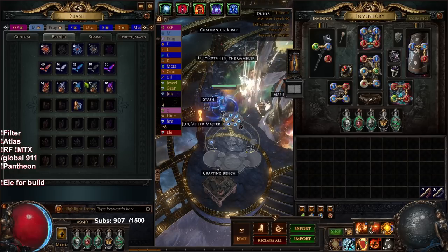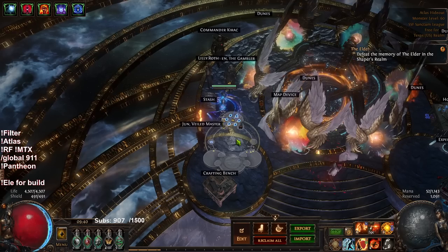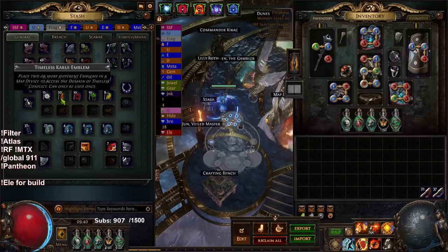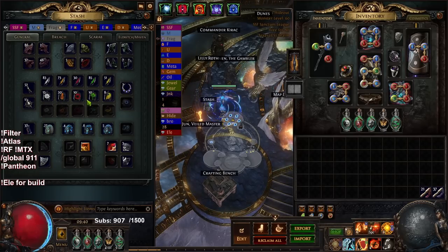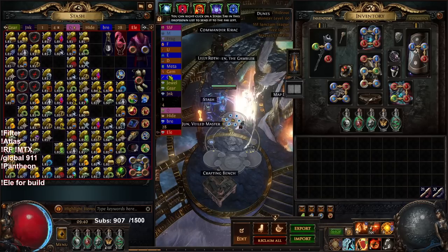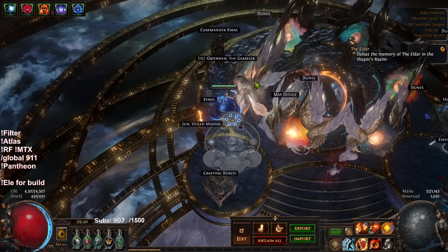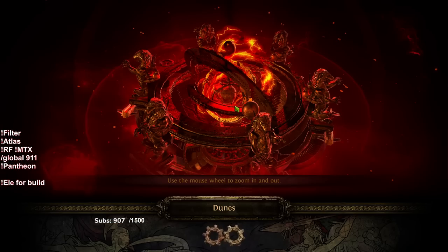The purpose of the Breach is going to be for farming Maven invitations so that I can hopefully get multiple Mavens and then hopefully get some more awakened gems. For the Legion, it's going to be number one XP, number two overall loot, and number three Lethal Pride and Brutal Restraints — I think I have a few already from farming. With that being said, let's go ahead and get started.